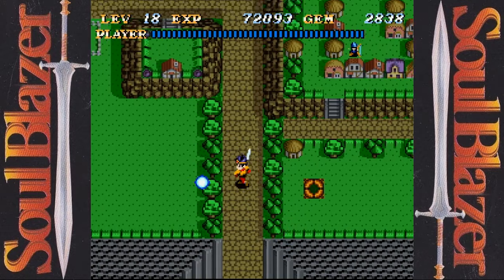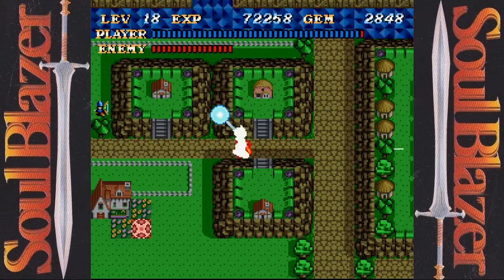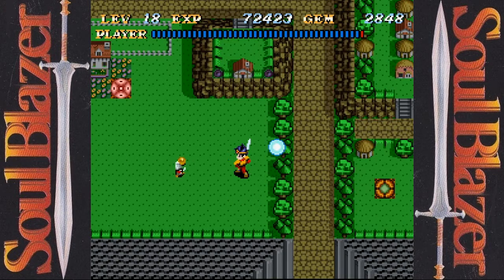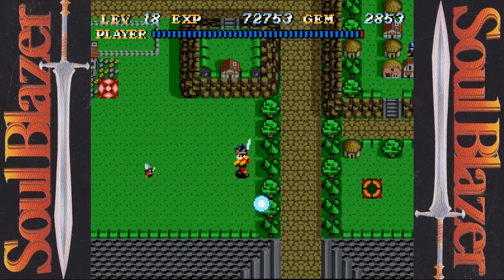The invisible enemies are not in this very first part. We can't get over there yet, so I'm not going to worry about them. These guys are fast enough to cover a lot of turf before they become attackable.